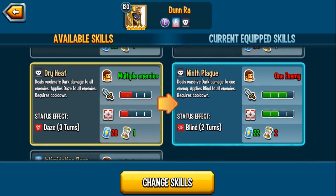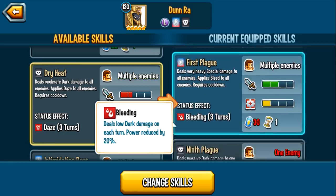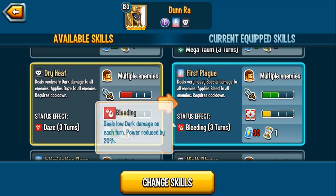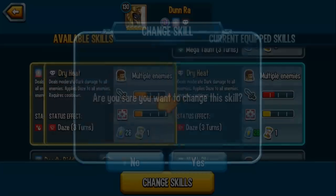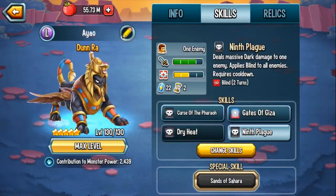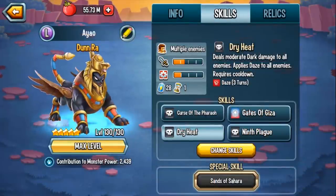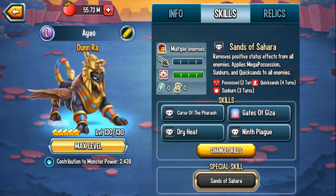If you manage to rank this monster up all the way to rank 4 and get the AoE Blind, AoE Blind works so well with AoE Daze — those two are great to have together. I also like First Plague, the AoE Bleeding, however I would rather have AoE Blind and Daze as opposed to Bleeding. But Bleeding is good because it's a DoT and it reduces damage output by 20%. With Daze it's minus 25% accuracy and minus 25% damage output. I personally think this is the best skill set assuming you have Dunn Raw ranked up all the way to rank 4 when you have all the skills. You can always change skills for free — it doesn't cost anything. Her ultimate — don't even get me started — Dunn Raw can Mega Possession, Quicksand, and Sunburn. That is a phenomenal ultimate attack.